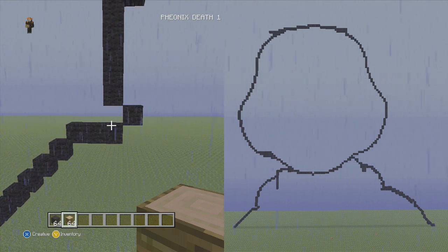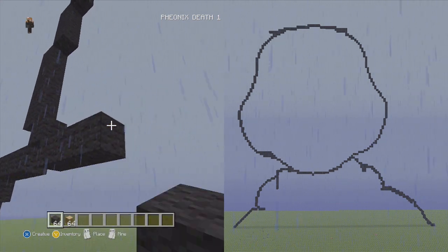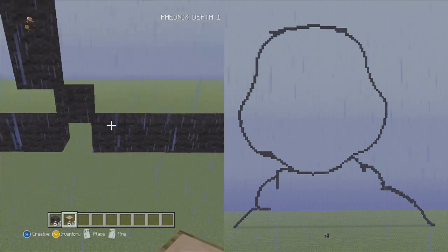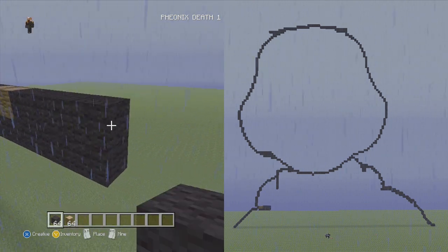What we're going to do first is we're going to go down and to the right from there, and we're going to place six blocks flat. So, let's go down to the right six blocks. Then from that six we just placed, we're going to go on top and skip the first two. After that, we're going to put five blocks: one, two, three, four, five.